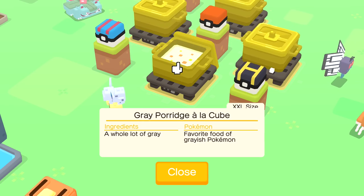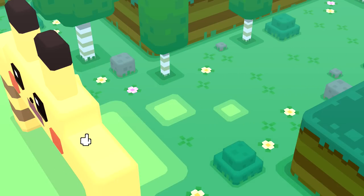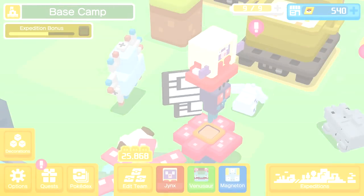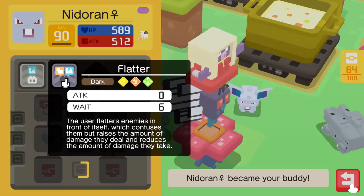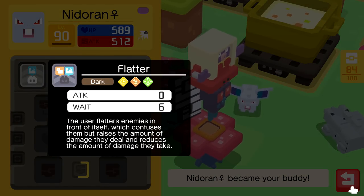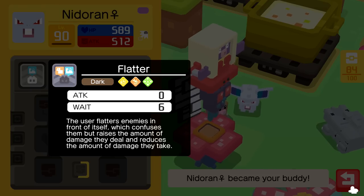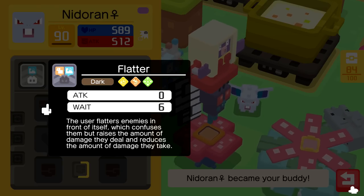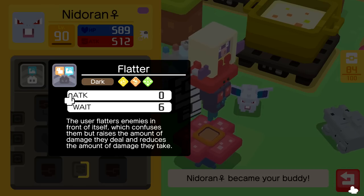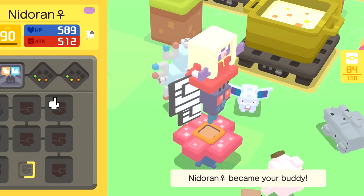I'm also gonna go ahead and open up some cooking pots. And then after all this, I plan on leveling up our Eevee. We got a Nidoran - level 90. What does this move here? Flatter - Dark. The user flatters enemies in front of itself, which confuses them, but raises the amount of damage they deal and reduces the amount of damage they take. The enemy's gonna be doing more damage and reduce the damage they take? Doesn't that make them stronger? Doesn't sound like a very good move at all.